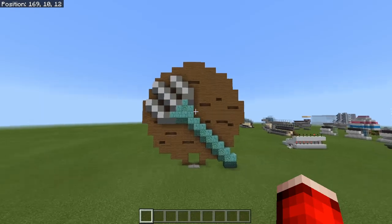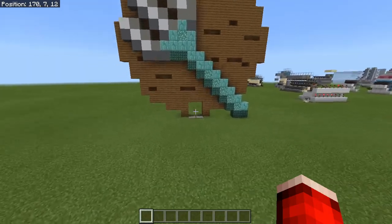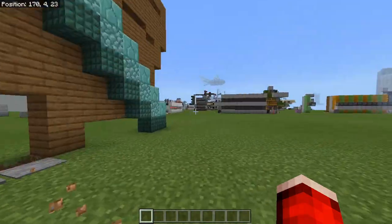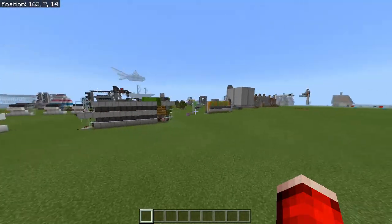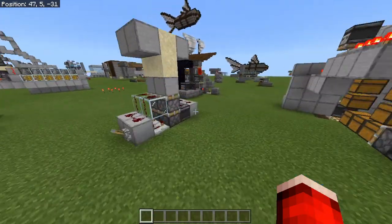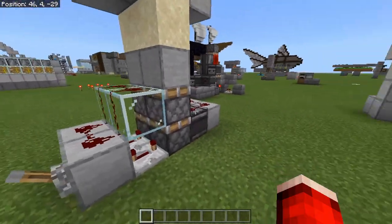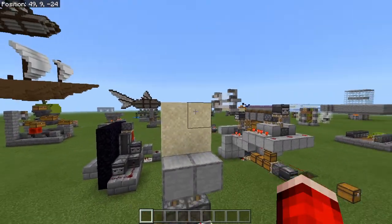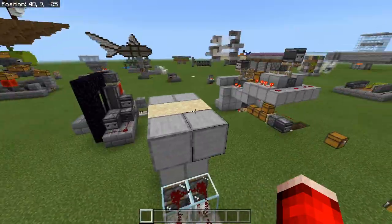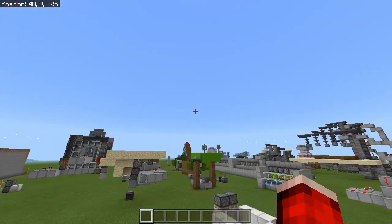I'm here on my testing world, and this is the design I've come up with for the Trident shop. You'll see this little 2x2 down here — this is going to be a little piston door thing. I found the double piston extender on Reddit. You flick the lever, sand comes up; flick it down, the sand drops, and you can walk across. I'm going to hook this up to a T flip-flop so you can walk across pressure plates.